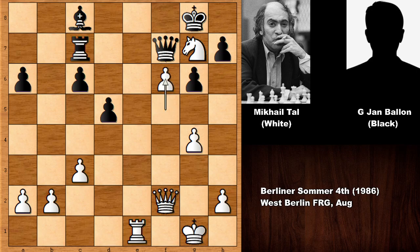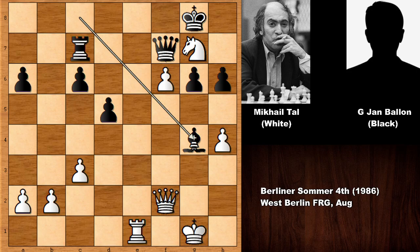Tal played f6, cementing the knight — dislodging this piece is very difficult and the rook is coming. Pushing the pawn, making room for the king so black doesn't have to give up the queen. Then h4, and Tal is sacrificing his pawn — black accepted. One mistake is all it takes. It is white to move again. Can you see the next move of the Magician from Riga?